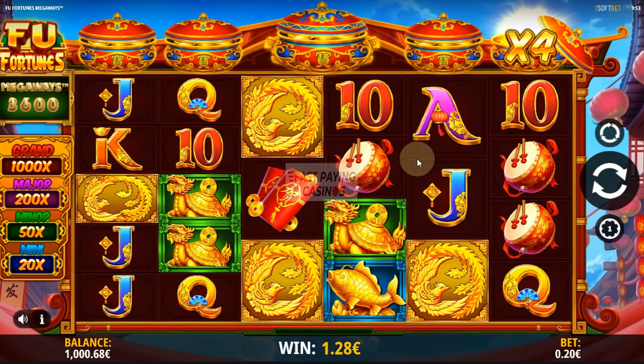If you remember the original Foo Fortune's game, any wild will open one of these pots randomly. It may or may not do it — if it does you can get a multiple on the win, some money, or if you open the centre pot you get a jackpot game. Where you can match 3 tiles to win any of these fixed jackpots: 20x, 50x, 200x and 1000x.